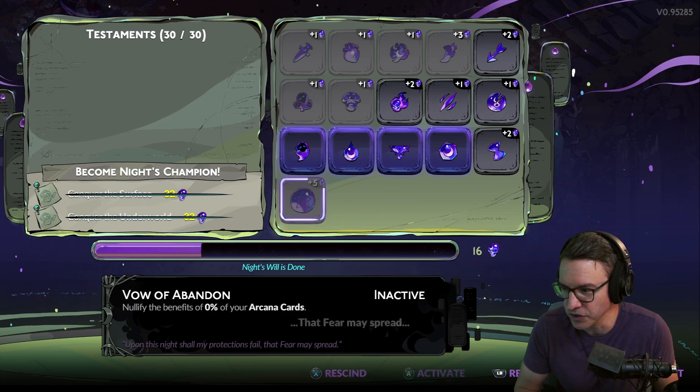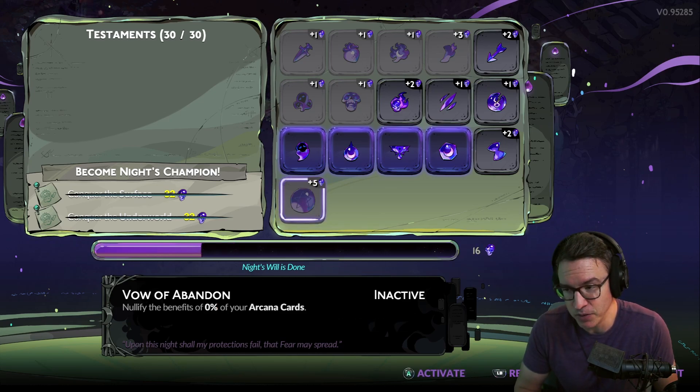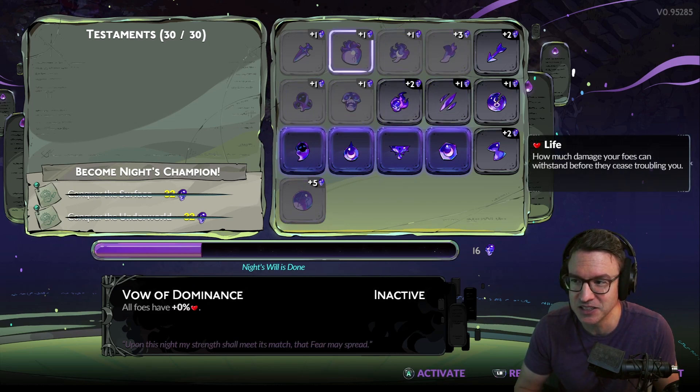I would never do Vow of Abandon. Arcana cards are so, so good. Not being able to have death defiances, not having all that bonus damage, all that stuff you get from having Arcana cards — I wouldn't abandon those. Especially like the slow-down-time effect when using mana, I think is extremely valuable when you're up against tougher enemies, which you will be.